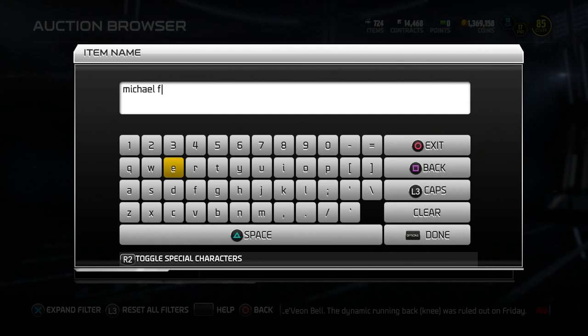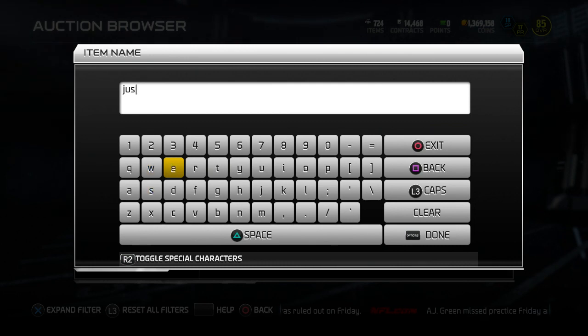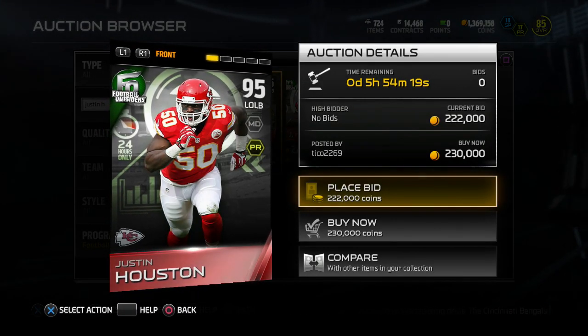If that goes down to around 15, 20K, I would definitely recommend picking that up for a budget receiver. He may even go lower than that. Those cards usually drop pretty far — the normal base elites for the Football Outsiders.